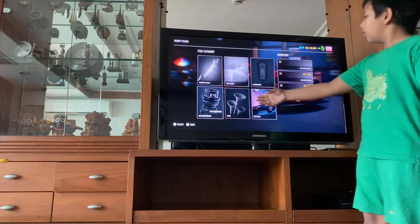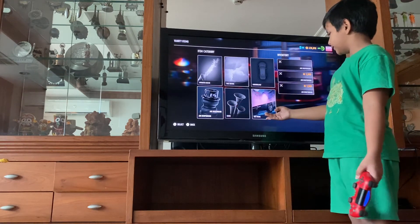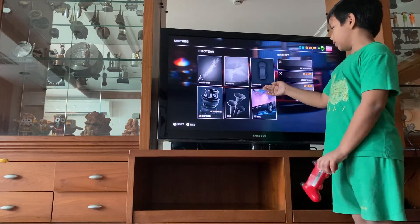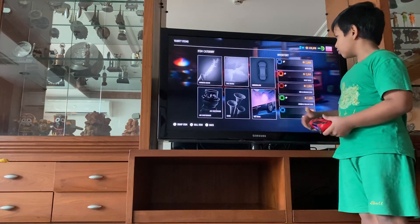And you'll get all of these you can make. So you can get air suspension, board noise, more tire smoke, nitros, collar, underglow. So you'll want to press underglow. And you just press on underglow.